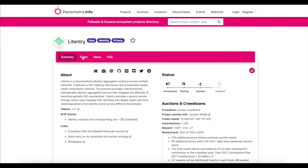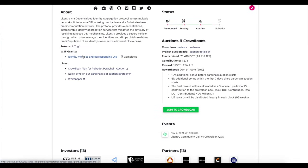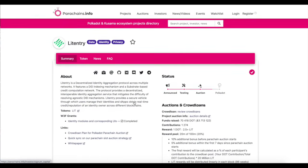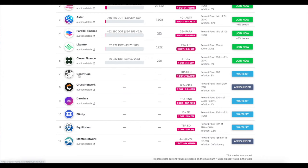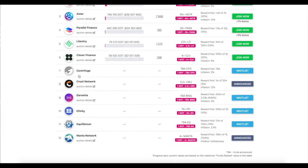Litentry is pretty interesting — it's basically an identity protocol. Identity on the blockchain is, in my opinion, the future. You can store passports, healthcare notes, car deeds, NFTs, all kinds of things on the blockchain. They've got some pretty big investors. Then there's Clover Finance — a smart contract platform on Polkadot specifically focused on building in DeFi. Centrifuge I really like because it's actually bringing real world assets onto the blockchain — basically tokenizing assets for you.